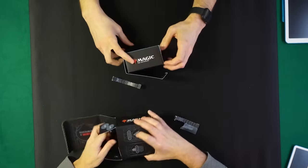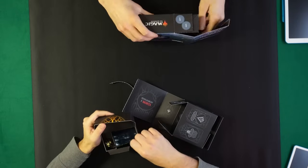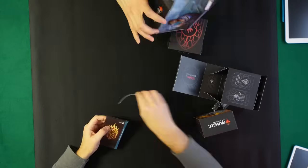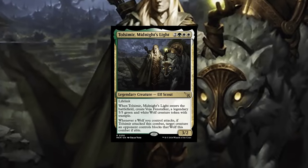All right, let's see what I got. I got Tolsimir, Light at Midnight — it's super powerful! It's a 5/3/2 with lifelink and a lot of text on this card. Tommy is usually the guy that does green-white stuff, but maybe I am the one who's gonna do green-white today. I'm so jealous.